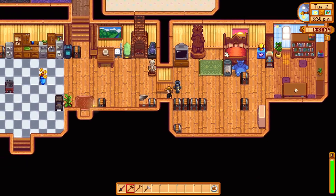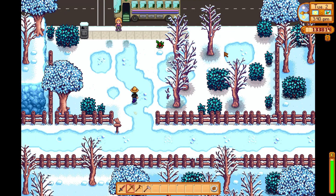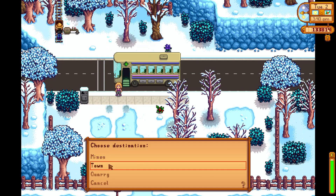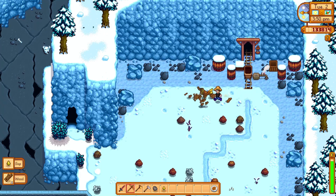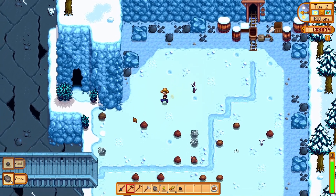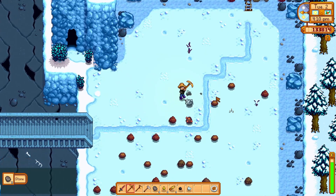Speaking of later, I said I was gonna go to the quarry, but I don't need to go again for the rest of the season. Now we just need to wait for a silver quality wine to pop out. We could give that to the community center, go into the mines, grab our prismatic shard — or attempt to find one. I just need to find a dino egg and cultivate that so I can get some dinos.